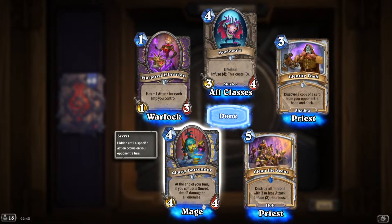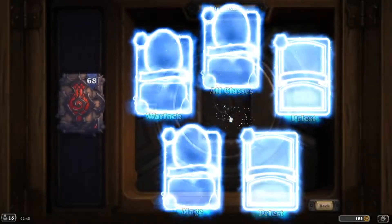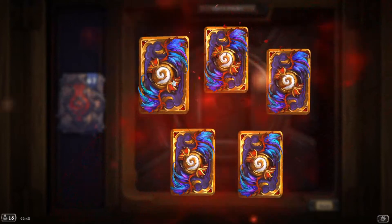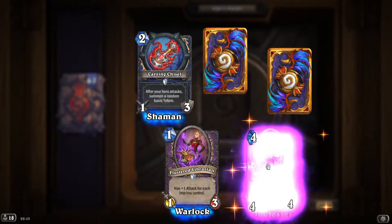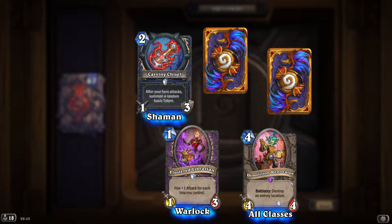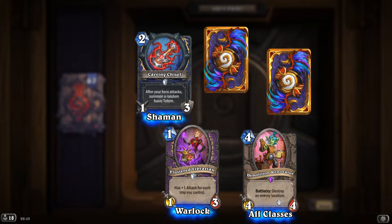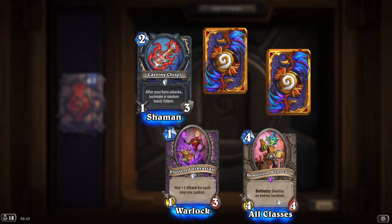Very potent! Epic: 'Demolition Renovator' — battlecry, destroy an enemy location. So those card names are locations — that makes sense. Even without that battlecry, it's a decent 4/4. 'New Performer': battlecry, summon a random minion from your deck you can afford. After a card is added to your hand from another class, copy it — pretty good and cheap.